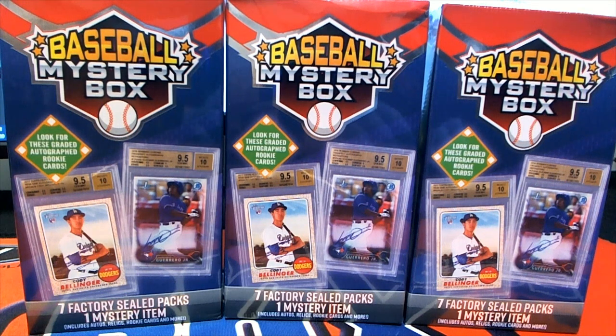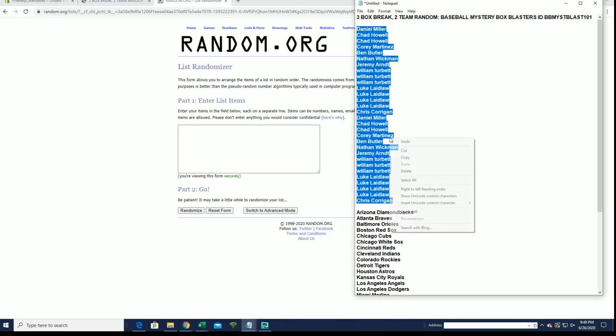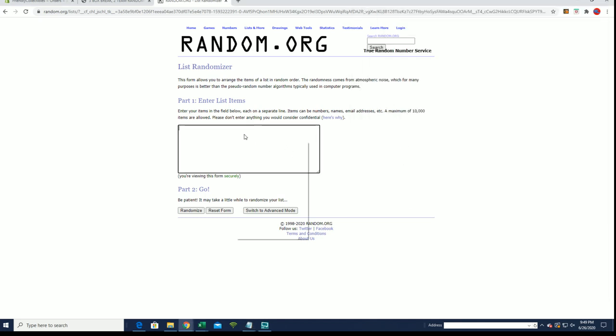All right guys, three box two-team random baseball mystery blaster boxes number 101. Good luck guys. Let's see what happens here. Daniel M down to Chris C. Good luck everybody, thanks for joining.